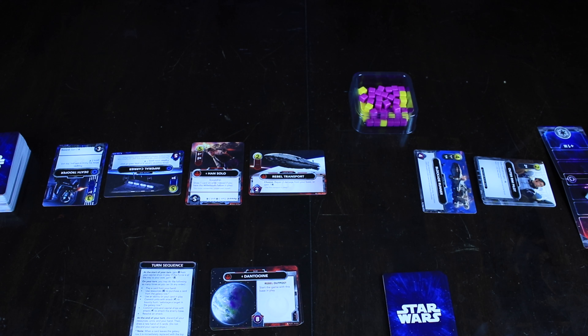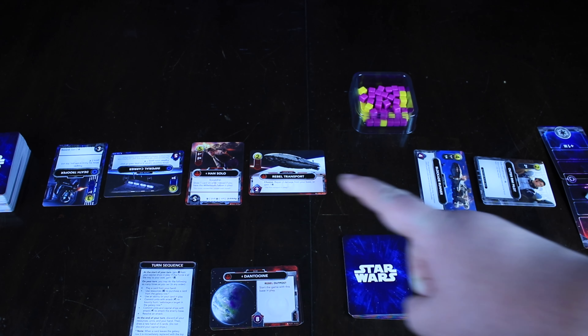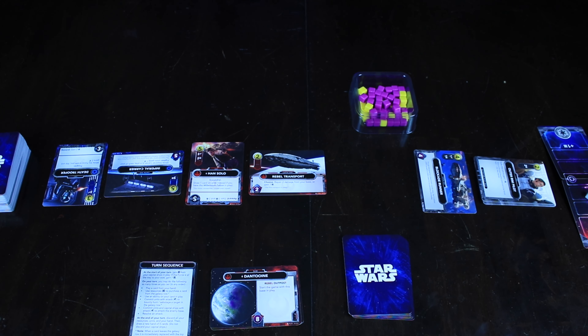If you're unfamiliar with deck building games: you start with a weak deck of 10 cards, draw five into your hand, and on your turn you use them to deal damage and spend crate symbols to buy cards from the middle row. Cards you play and cards you buy both go into your discard pile. When you run out of cards, you shuffle your discard into a new deck and draw five again — now you have stronger cards. Each time through your deck, it gets better and better.